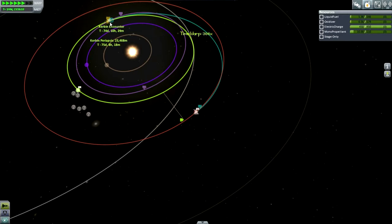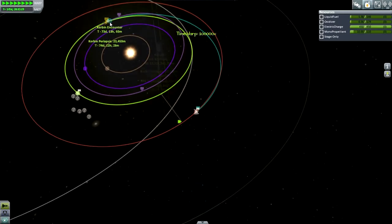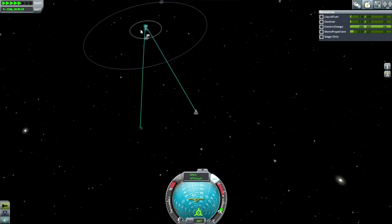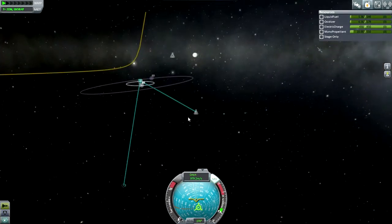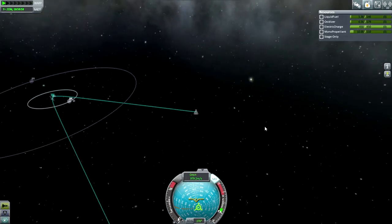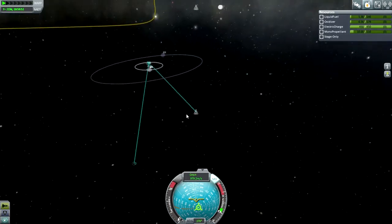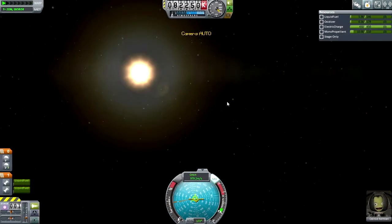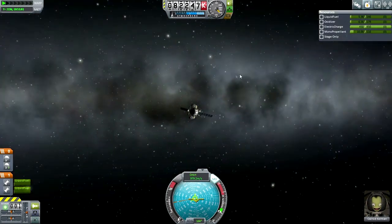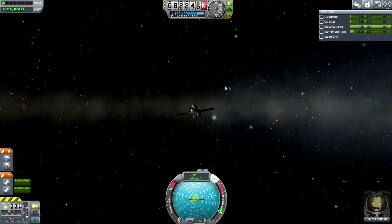It looks like we're a go for home. Here we are — Kerbin Sphere of Influence. Periapsis is low enough to bring us straight down, and I think that's what we're going to do. It'll be high G-forces, but I think it'd be safer to just make sure that Calrod gets in rather than try and do anything fancy. Even correcting inclination doesn't seem worthwhile in this case because we might get into trouble. Calrod, you're going to have to face some G-forces — Alan Shepard type G-forces here.